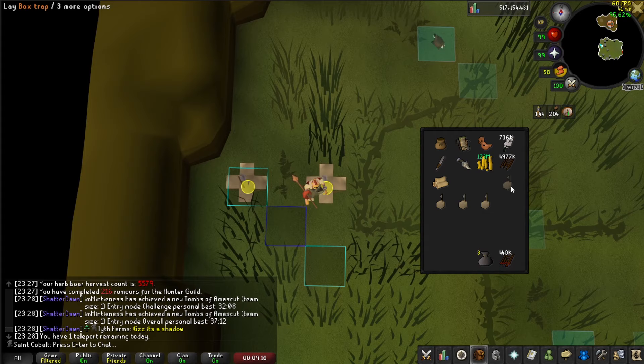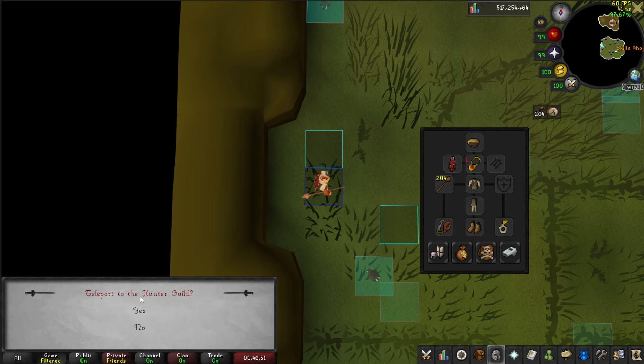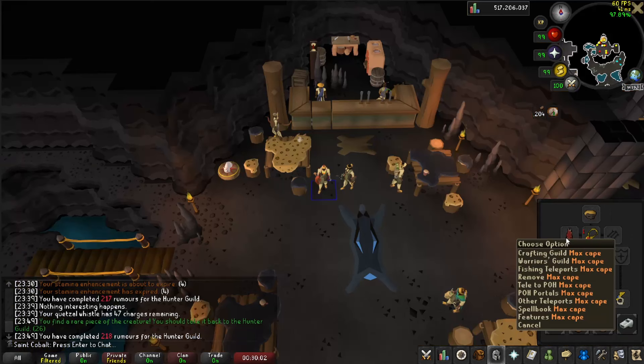You could hunt them at the teleport location, however it is more efficient to run to the hunting ground, as there are 15 spawns and they are unable to wander too far from your traps. Set up your traps as shown for the best rates - this area can be shared by multiple people with only small differences in catch rates, as there are so many spawns. Once you use up all five of your Chin Teleports, the Hunter or Max Cape will provide a different dialogue option to get you to the Hunter's Guild.